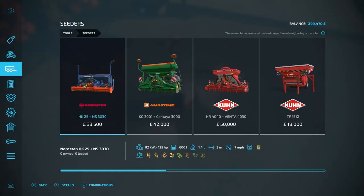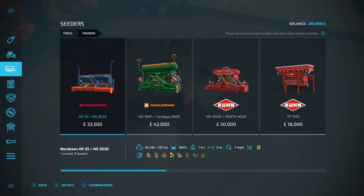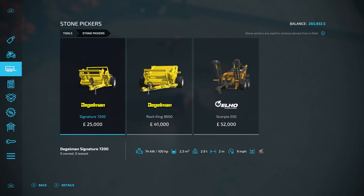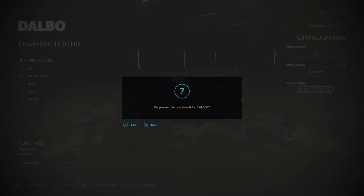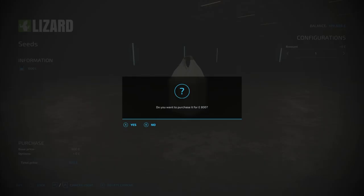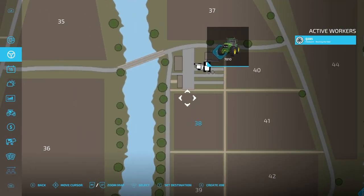I'm going to go for this cheap seeder — we don't need anything extravagant. I know that 3m isn't much, but based on how much money I'm going to be making it does make sense to go for the cheapest one. We only have a small farm anyway. I'm probably going to need a roller or stone picker as well — I really don't like stone picking but you've got to do it otherwise you can destroy your equipment. So we'll get a roller too. I'm purchasing these rather than leasing because if I lease them there's just going to be no profit to be made. We do need seeds though — 1,000 litres should be more than enough. With all this equipment, I think it's probably best if we stick a shed down of some form.